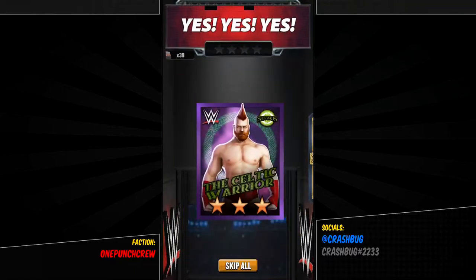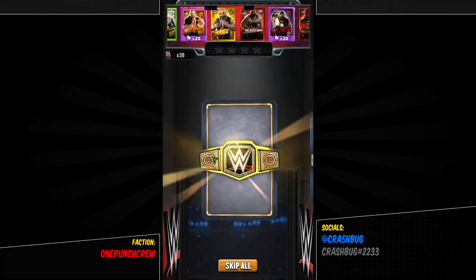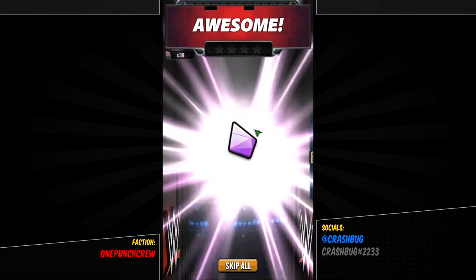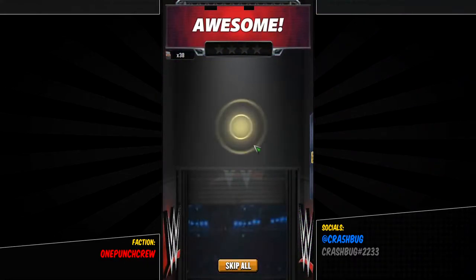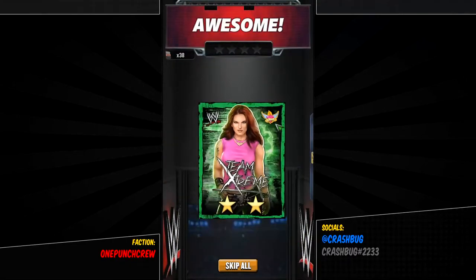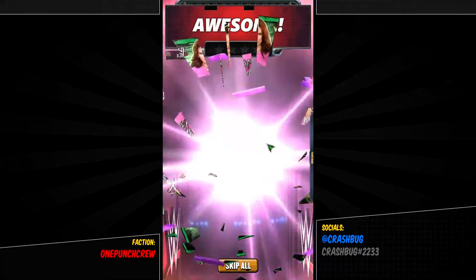Let's see what it drops — 40 pull, first 40 pull of Colossal Classics briefcase. It starts off with a three-star! Oh, Shamas — that's a fuse I don't have his full three-star yet. Okay, first pull of the event is a three-star!